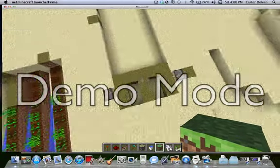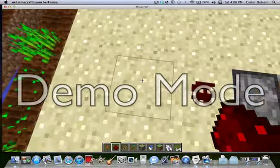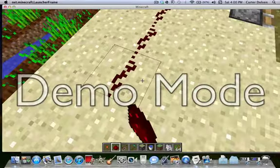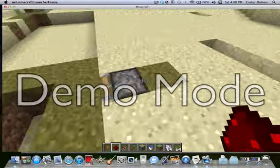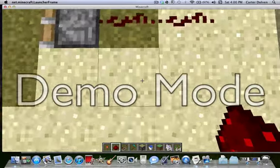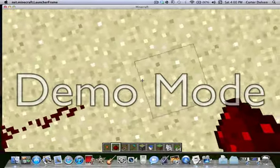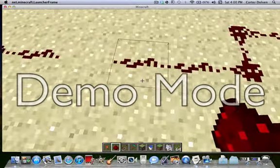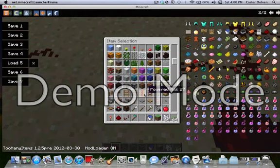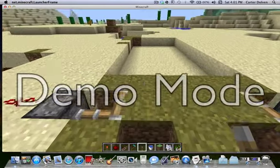Then what you're going to want to do is get some redstone and connect both of these pistons to one lever. Come up one level, place a lever, and now you have both pistons connected to it. Pull the lever and you'll see both pistons come out — that's what you want.